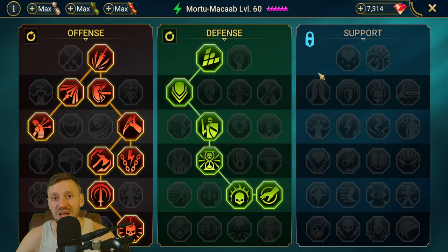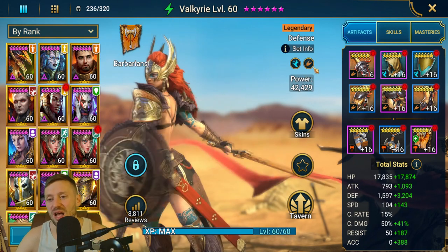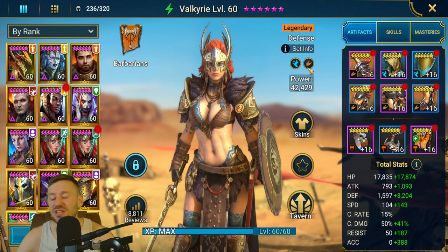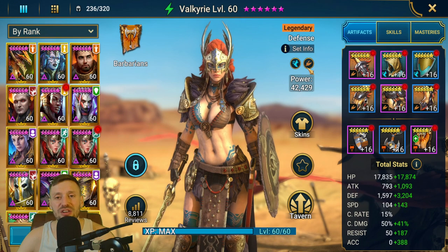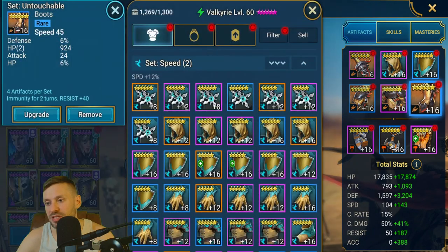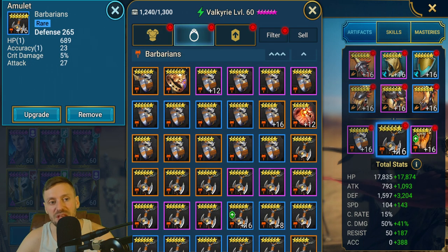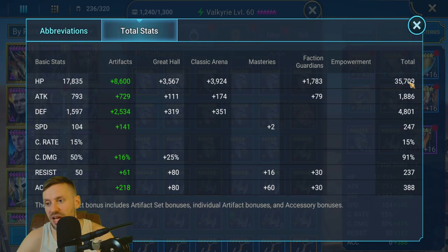Now let's look at Valkyrie — she's kitted out in untouchable and speed sets. Untouchable is great: having block debuffs stops anyone from CCing her so she can throw out that counter attack. She's in speed boots, accuracy chest, defensive gloves, accuracy banner, defense necklace, and defense ring. Total stats: 35K HP — a little low, ideally 40K and above — 4.8K defense which is not bad. Speed is at 247 and she's not glyphed at all, so we could definitely bump that to around 270. Accuracy is 388 — we could push that to 400+ with glyphs.